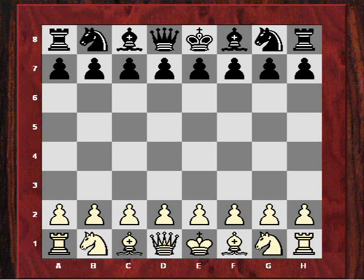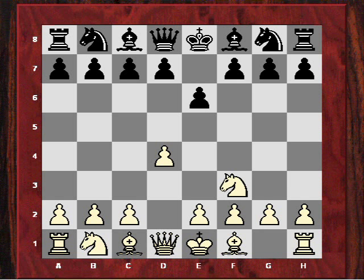Hoi playing white played d4. By the way, Golko has a 3-1 record against Kasparov with four draws, so he had a very good record against former world champion Garry Kasparov. Playing black, he played c5 against this quite solid continuation by white, just knight f3.